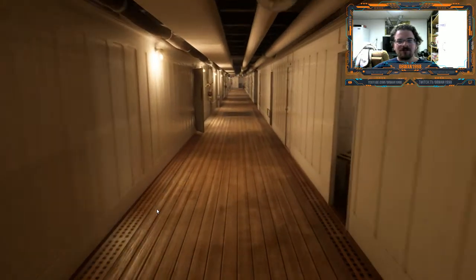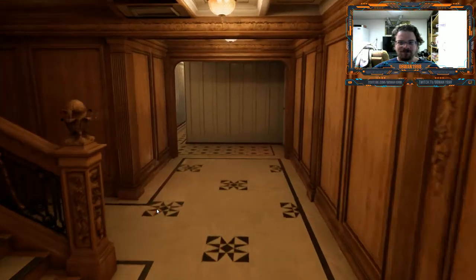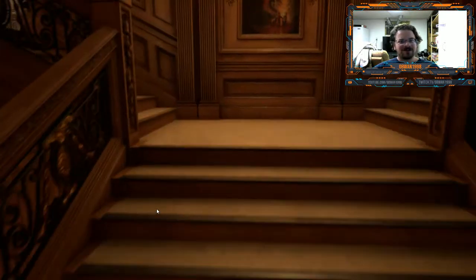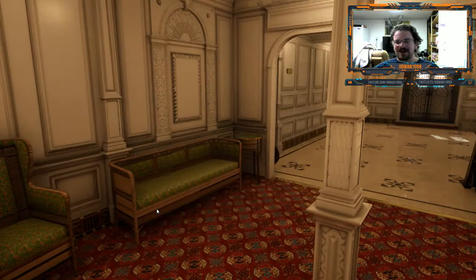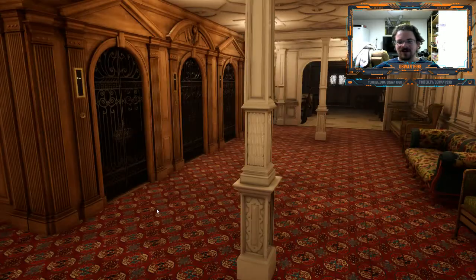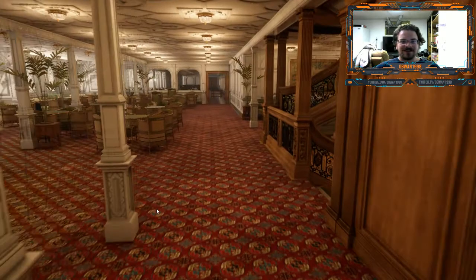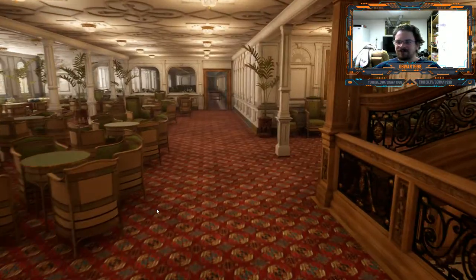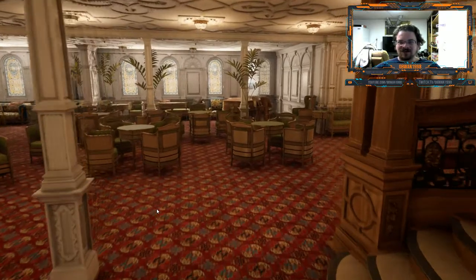So we've pretty much hit most of the ship. This is still in its demo — this is the last demo they agreed to release until the full release of the game. They have released one game based off HMHS Britannic, the sister ship of Titanic — that was a hospital ship — called Britannic: Empress of the Mediterranean. That game is available on Steam. They have not released Honor and Glory in its full release yet, but I'm really looking forward to when it does come out because they have done an amazing job. It's almost like you're here.